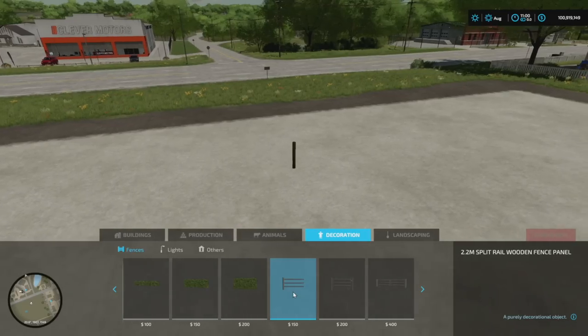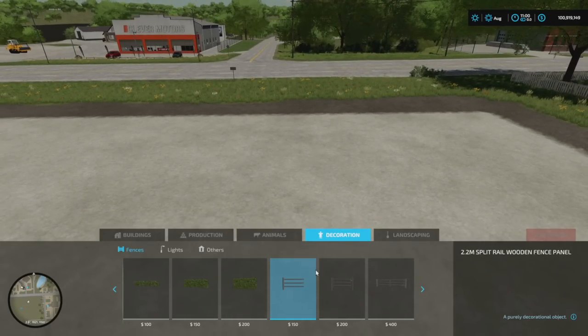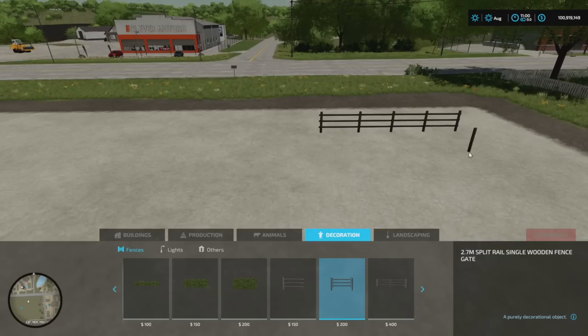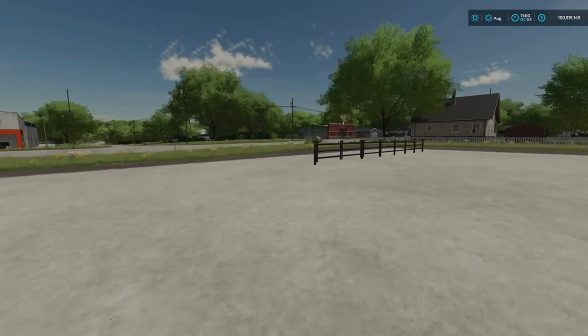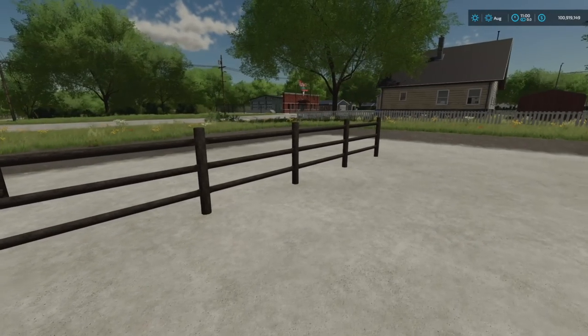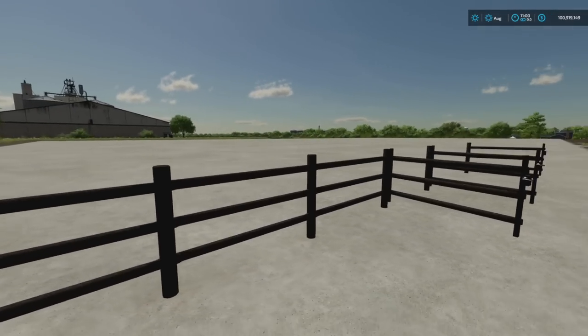Placeable time: we've got split rail wooden fences and gates, also from Mac Trucker 921. You've got a normal fence, a single gate, and a double gate. They're incredibly easy to place in Farming Simulator 22. They look really good — great for an American farm aesthetic or woodland settings.